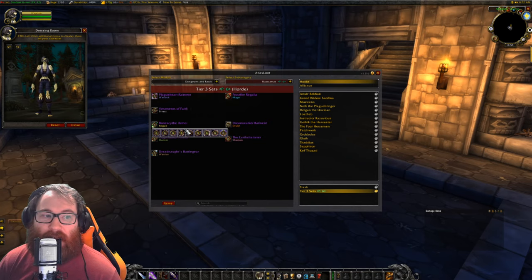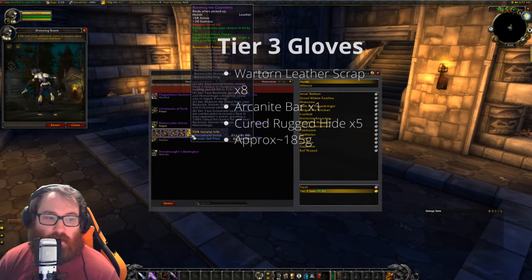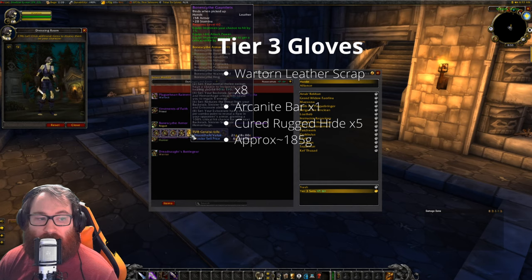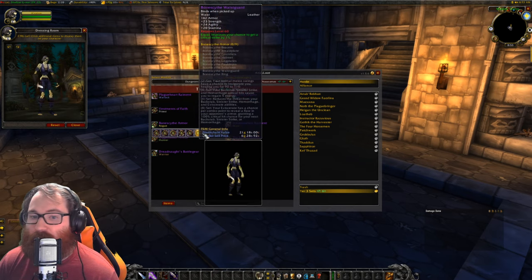Next we have the gloves, which are the Boneslice Gauntlets. They pretty much cover up the bracers, which is a bit of a shame aesthetically, but still pretty cool looking. These gloves are going to run you 8 War Torn Leather Scraps, 1 Arcanite Bar, 5 Cured Rugged Hide, and they're going to be approximately 185 gold for this piece.